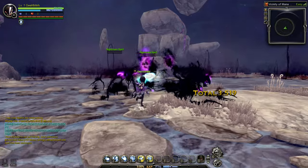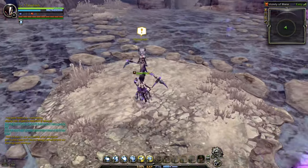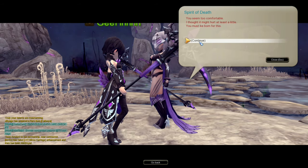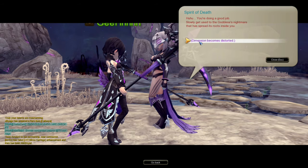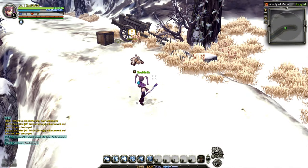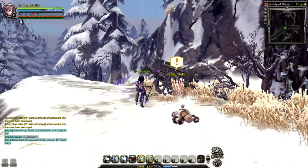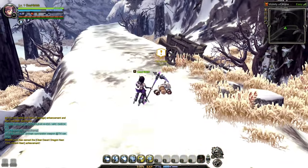Am I supposed to just hunt down these monsters over here? There it goes - turn over the quest. Continue. Dimensions become distorted. Don't worry, dear contractor. Okay, we're back. Can I use those attacks? Let's try it out - four. Yeah, we can use it. We can turn into this - it's like a mode. How long can we be in this form?